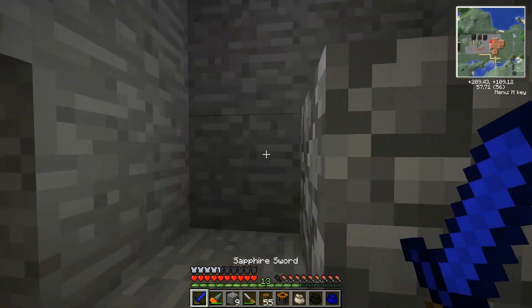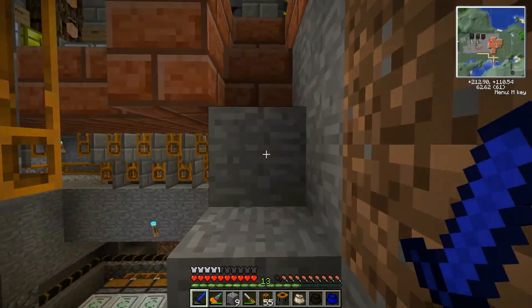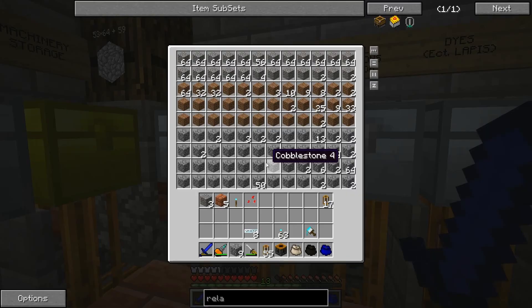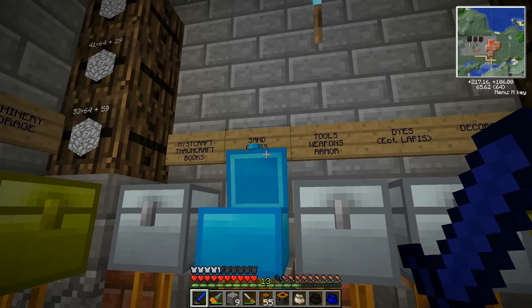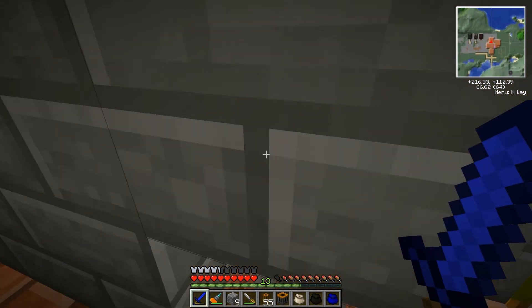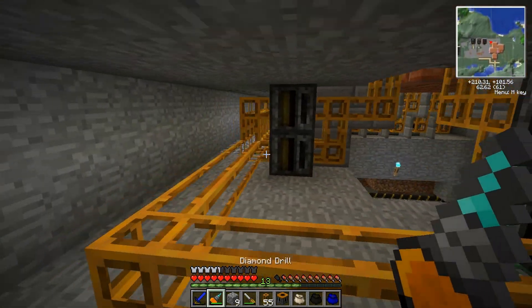First thing we've got to do is go up top and take the filters off of the junk chest — well, it's not a junk chest, but it holds sand, gravel, and cobblestone. I'll change that sign later. So let's go ahead and take down the filters from that.